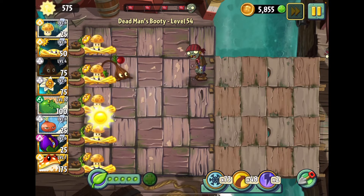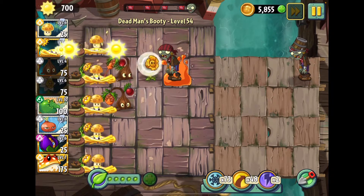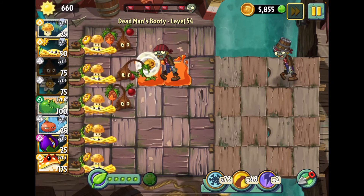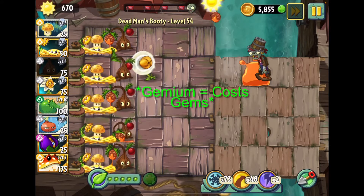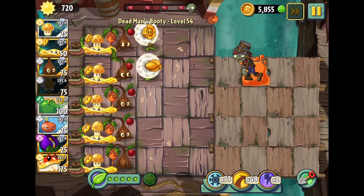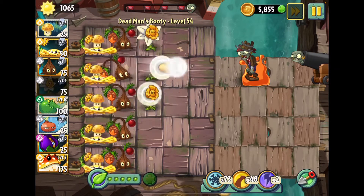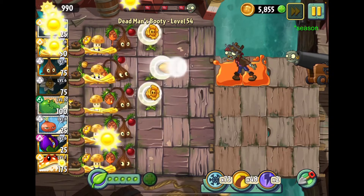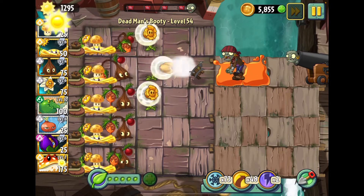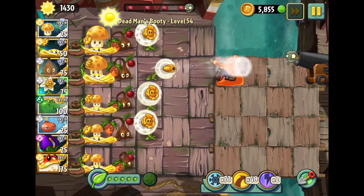I'm gonna put down a Sapling, which is gonna help slow down the zombies a lot. Sapling's just an all-around good plant to use. It's a gemium plant. I honestly don't know if it's limited time or not - I think it might be like during the holiday seasons around December, but I'm not entirely sure. But gemium plants are really not hard to get.